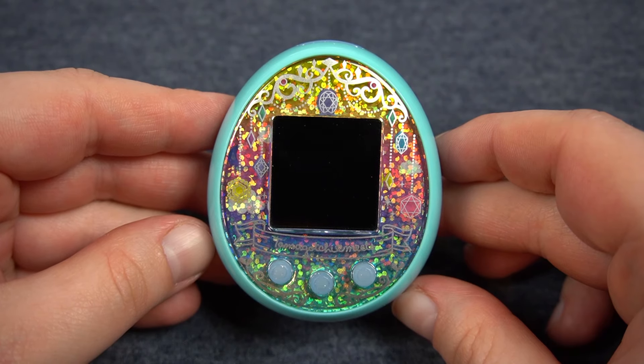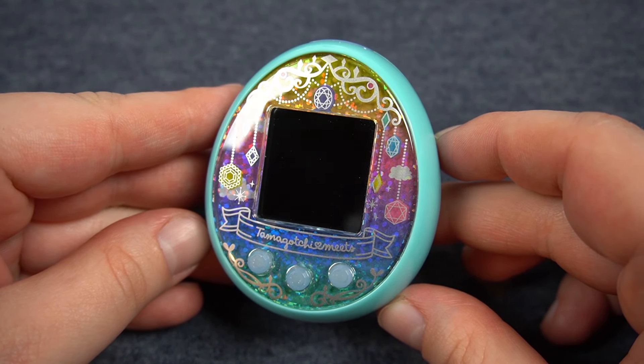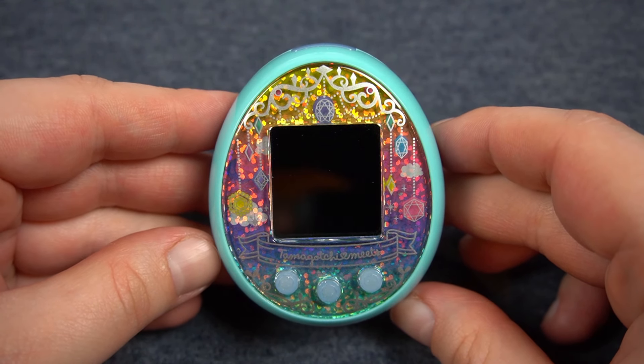Here is the shell up close. It is absolutely gorgeous with this rainbow gradient background and then the royal jewel design across the front.